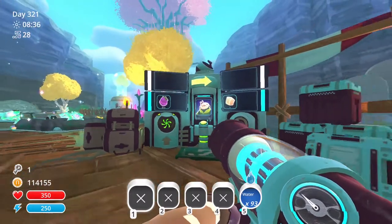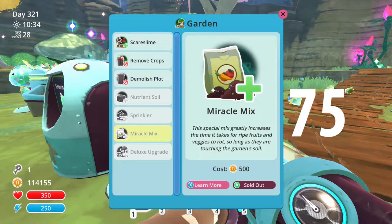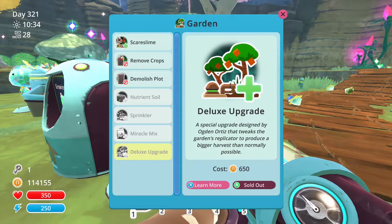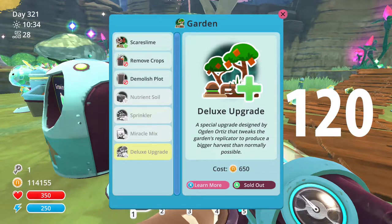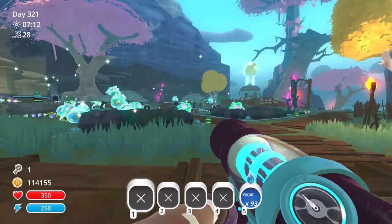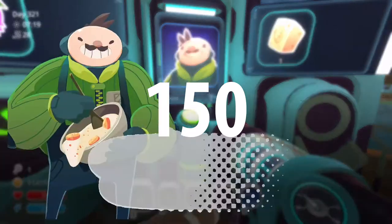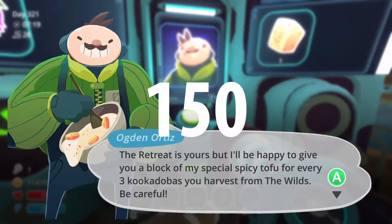It's really just an easy way to get them fed without having to find specific vegetables, meats, or fruits. Once you finish your very first set of trades and he goes through his story, it's going to open up the rest of the things you can unlock. The first tier is trading an additional 75 kukadoba fruit, and for that you're going to get the miracle mix, which you can apply to your garden to keep the fruit from rotting as quickly. The second tier is the deluxe upgrade, costing an additional 120 kukadoba fruit, which allows you to have an even bigger harvest. And the final tier, for an additional 150 kukadoba fruit, is unlocking the retreat — the barrier comes down and all those empty corrals are now yours.